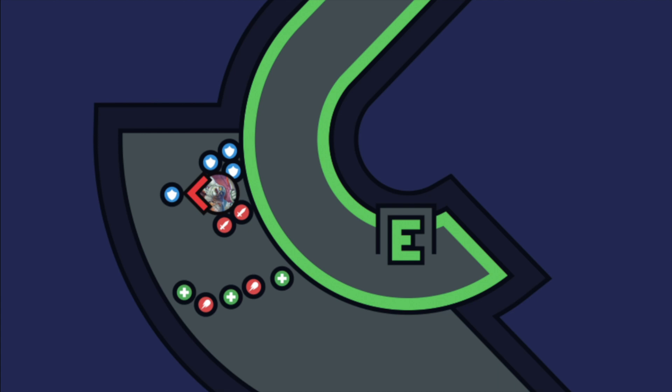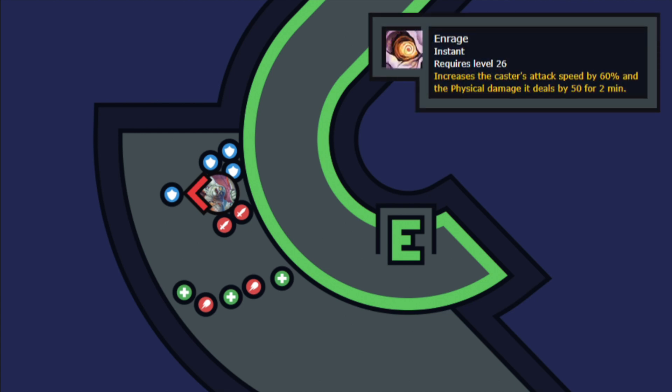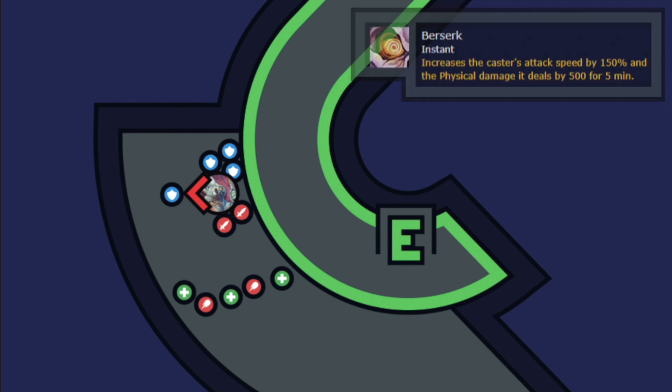At five percent health, Patchwerk will enrage. At this point the main tank should pop a Shield Wall to ensure a smooth kill. At seven minutes, Patchwerk will go berserk and start firing slime bolts. There is no way to survive this — you simply have to kill him before the seven minute mark.